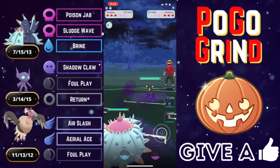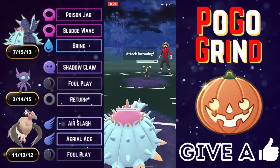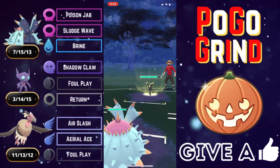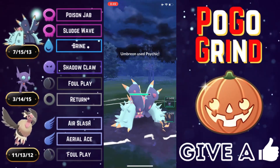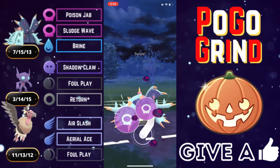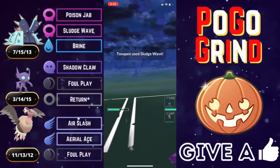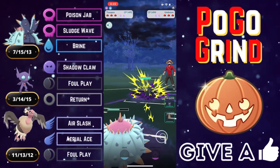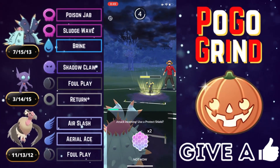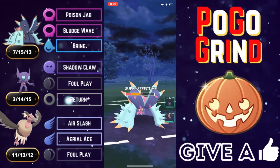Umbreon lead — we're going to stay right here, keeping it away from our Sableye and we do have Mandibuzz if necessary. They go for Psychic — holy smokes, they're running a Community Day Umbreon! Was not expecting that. Going to go for the Sludge Wave on Umbreon and Mandibuzz; these very tanky Pokemon always let it go, relying heavily on their bulk. And they go for another Psychic.